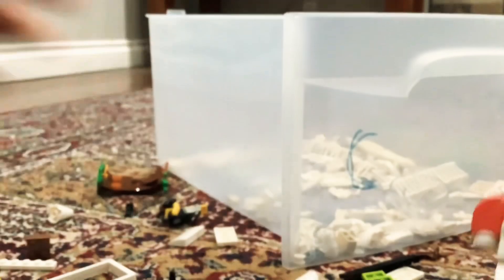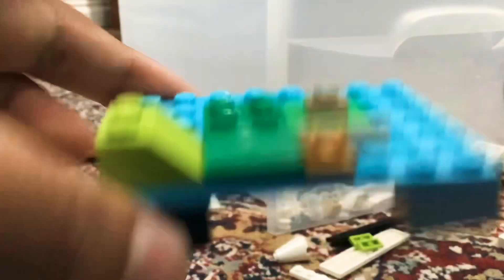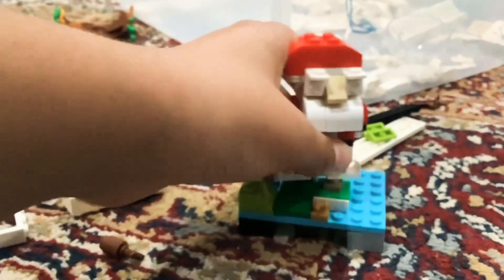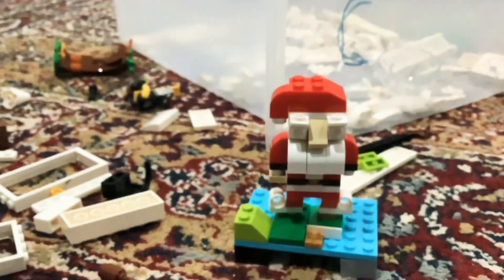I took out his eyeballs — I know he looks really cursed without them — and then I swapped them out for some of these little pieces. I'm making this Santa into a Hero Brian Santa. Hero Brian is one of the main villains in Minecraft. I built him a little base to represent the island in Minecraft, and I even built a little village over there too. Here he is stomping through the Minecraft world.